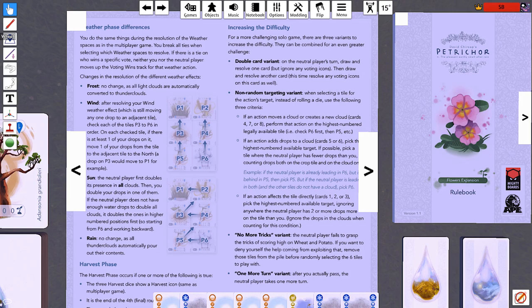Hello viewers, I'm SB and welcome back to Petrichor. This episode we're going to be making some tiny tweaks to the Southern Winds in order to let them stand a slightly better chance in the game.